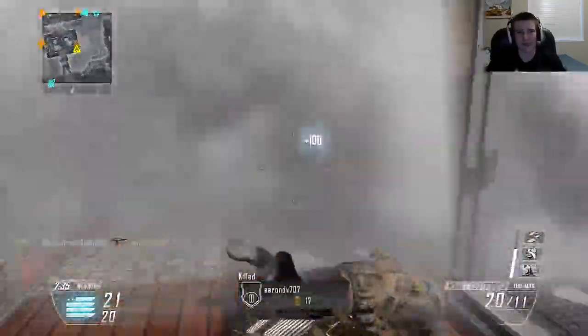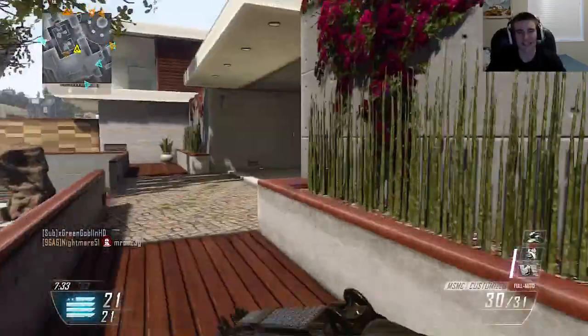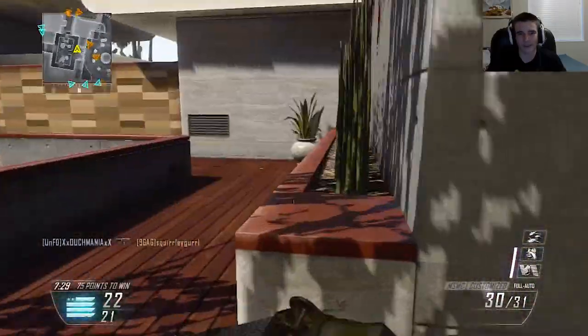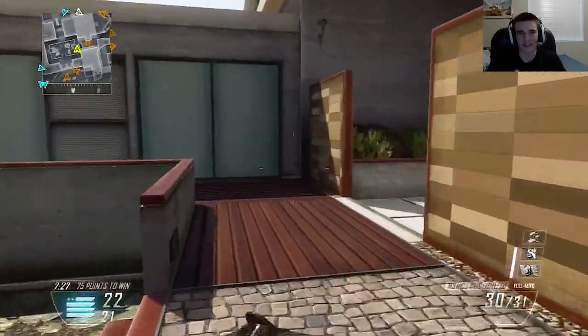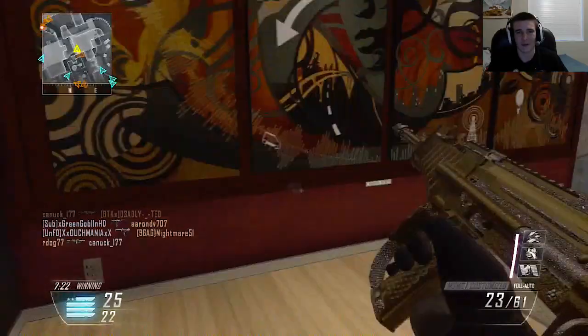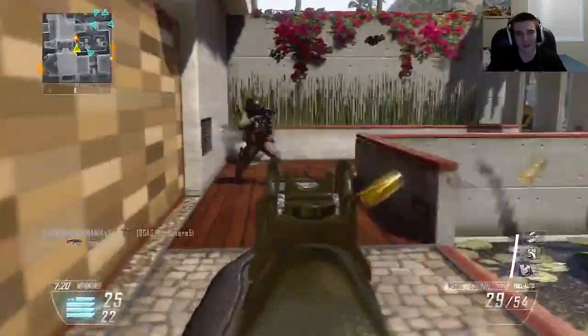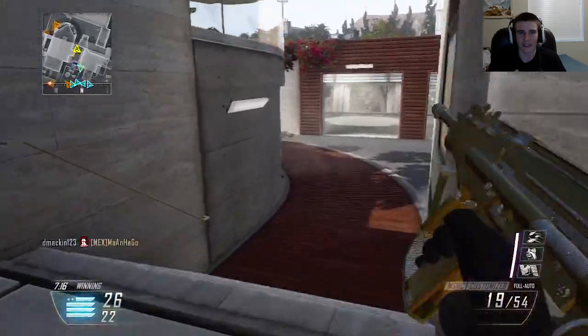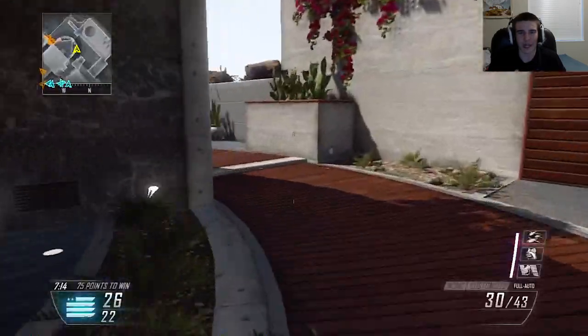So you can see right here, once I get my VSAT it's very easy to work. In 6v6 TDM I would recommend running the VSAT, but the thing that's bad about it is sometimes your teammates will snitch off you and they will start to steal your kills from your VSAT — which is something that cannot be the best all the time. When your teammates start to steal your kills, sometimes I'll run the Lodestar, but I just find that on this map, Raid, I can rush them and get the kills before my teammates.